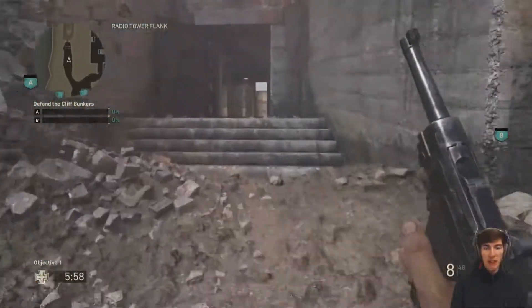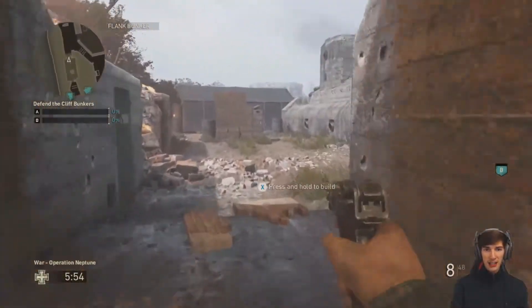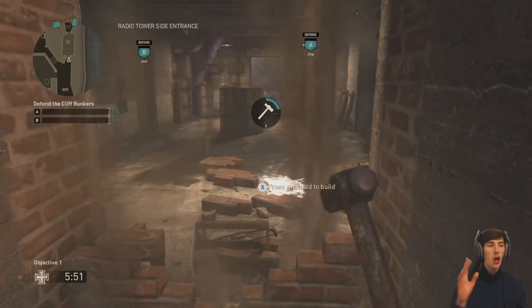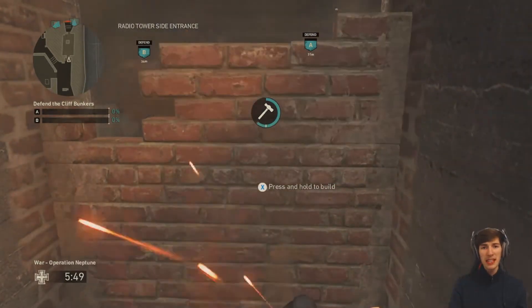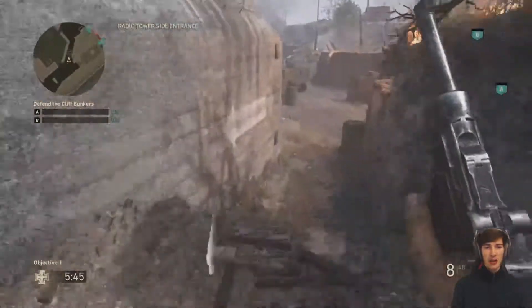You're going to come to some buildables in a second, and all you want to do is this little circuit that I'm going to show you in a minute. If you have good teammates, you can get this part to last a whole six minutes, and in that time you can build and rebuild these things so many times. You actually get XP for building this — you get 150 score in the game, so it's a really good way to get score.